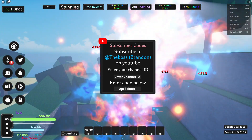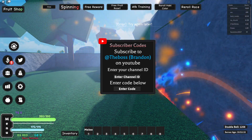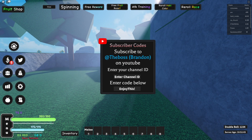We have to buy a bunch of capsules at some point. This code will give you double XP for 30 minutes, so redeem 'apriltime!' The next code is 'enjoythis!' — that's pretty much what you type in.